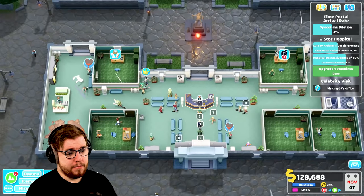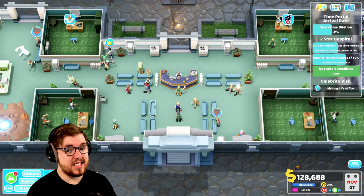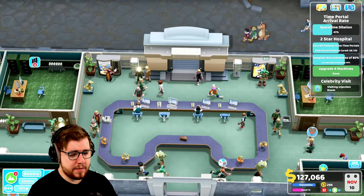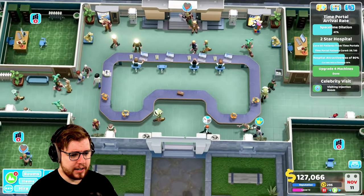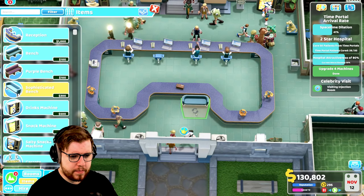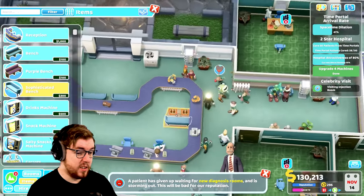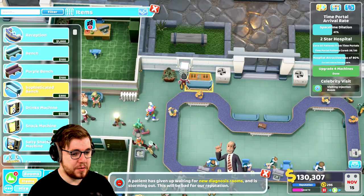Now we need to redo reception. So all of this needs to go away. There we go. This doesn't look too bad - there's no chairs, but it's a reception at the very least. Not really sure what we're going to do about the chair situation either, but it's a reception at the very least. Maybe a chair there and there - I guess that works. It's not ideal, but it works. I think it's what we're going to do.